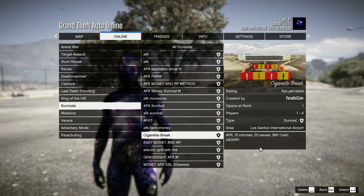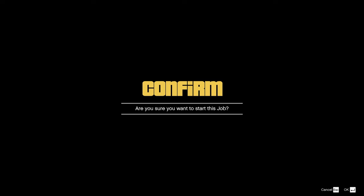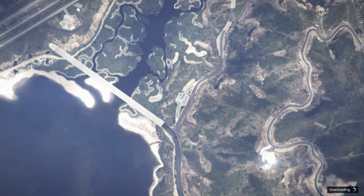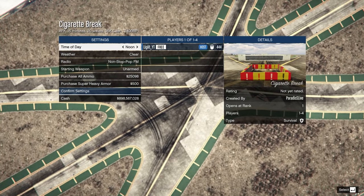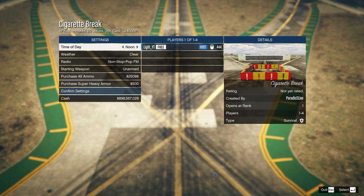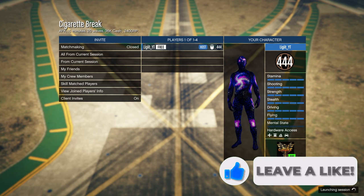The RP is a little on the lower side, but the money's pretty good for this. From here, let's go ahead and start it up. Once you're in the settings screen, set the time of day and weather to whatever you want — it honestly doesn't matter. I just like setting it to clear noon because it looks a bit better. Then just confirm settings and start the job.